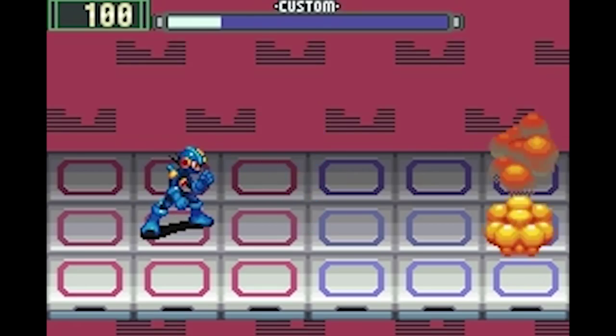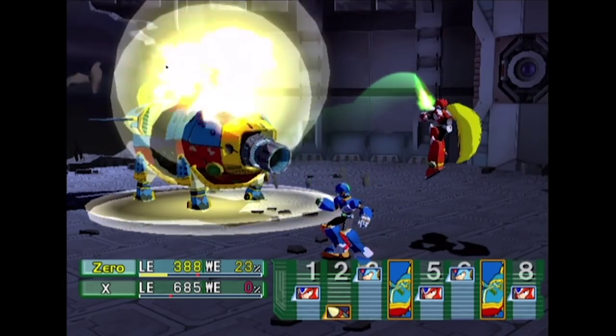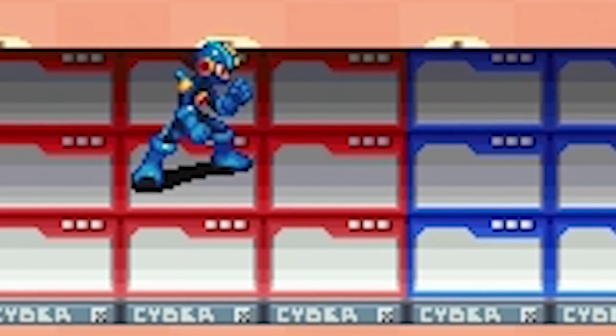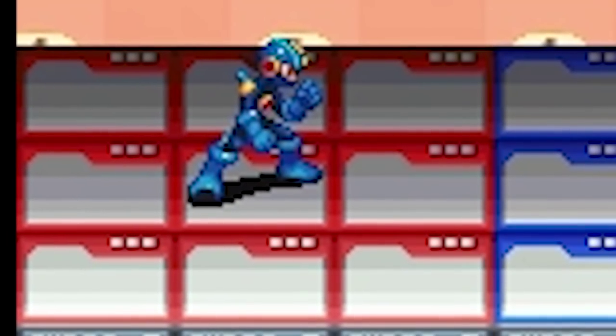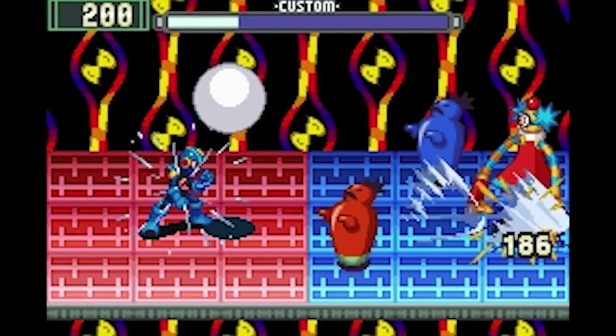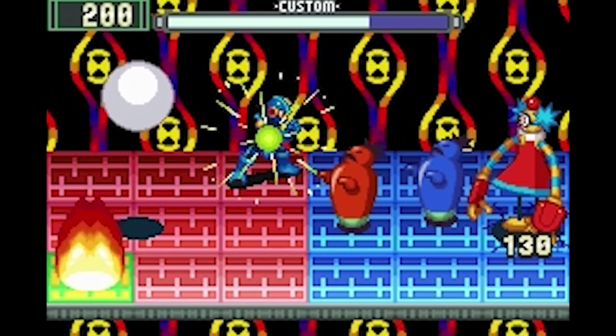Mega Man Battle Network stays true to being simple and fun, and it's crazy to think since RPGs are generally a confusing genre. The biggest selling point of Battle Network is its battle system. You fight enemies on a grid of 6 squares across by 3 squares tall. Mega Man gets a 3x3 section to move around in, and your opponents get the other half. The action can get very chaotic at times, but your movement and everything that Mega Man is capable of is very simply laid out.